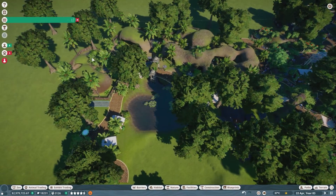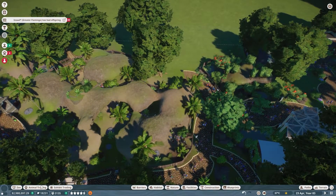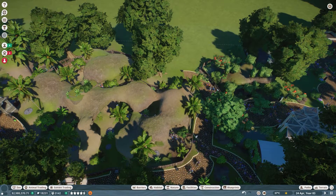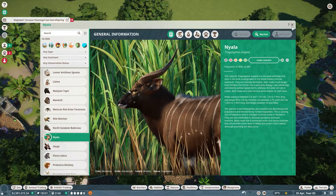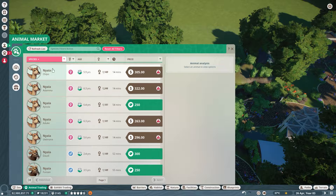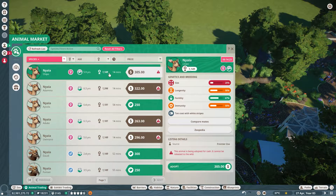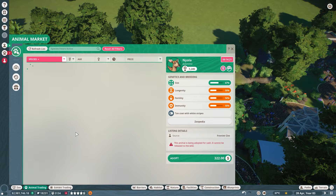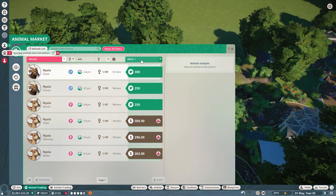I'm going to maybe keep this tortoise area or expand it a tiny bit, but I want to do what are they called - Nyalas? Let's see in the market. We can get some really good Nyalas - this one is really healthy so I'm actually going to adopt this one for cash. And we need a male.